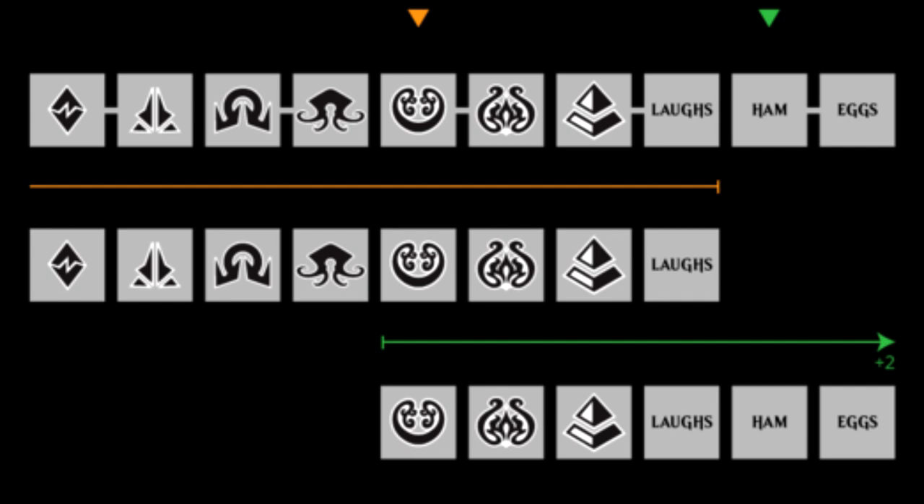The next huge change is the block format, also called set rotation. In layman's terms: old sets out, new sets in. The way Naruto chose to do this is the current set was of course legal, along with the 4 sets that preceded it, meaning blocks of 5 sets were legal at a time.